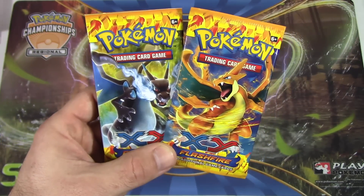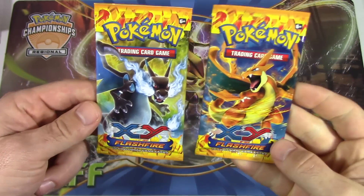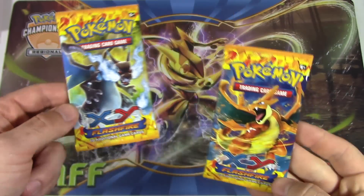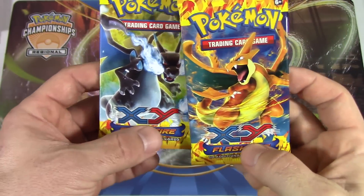What's up, Pokemon fans? I'm Professor K, and I'm Ed. And today we've got another Two-Pack Tuesday for you guys. This time we've got Flashfire — we've got Dragon Mega Charizard and regular Fire-type Mega Charizard X and Y. X and Y, Flashfire.